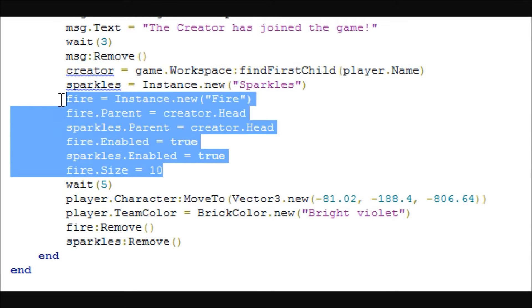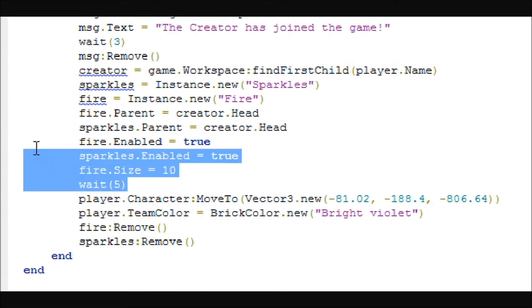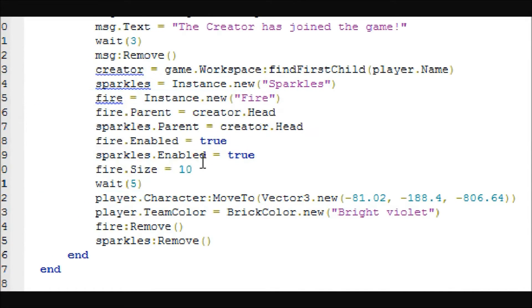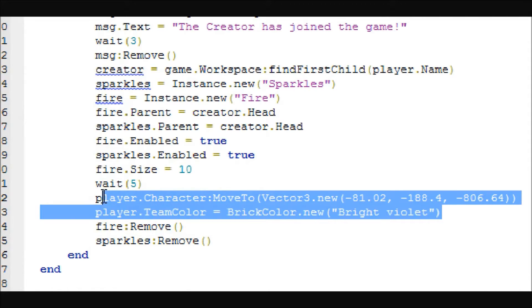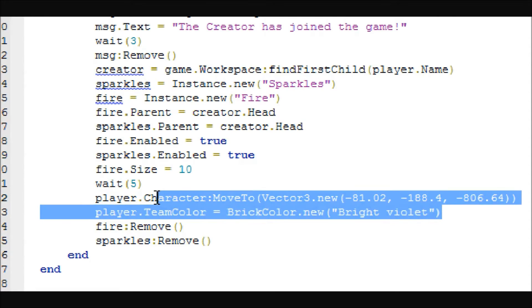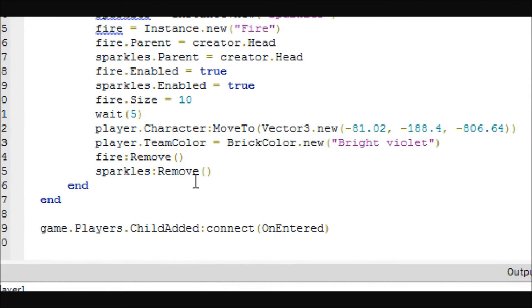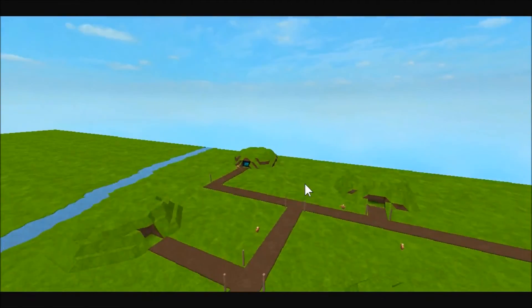You don't have to have the effects if you don't want — I just did it for fun. This is what will teleport the player and change their team. Really, you could just change their team color and kill them, or just teleport them on top of the spawn point, but I did this as a precaution. Then I remove the fire and sparkles and it's over — that's how you make a whitelisted teleport creator script that changes their team.